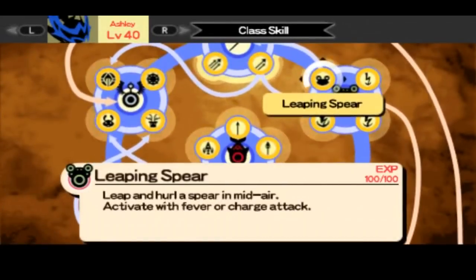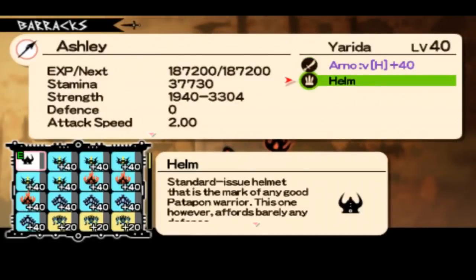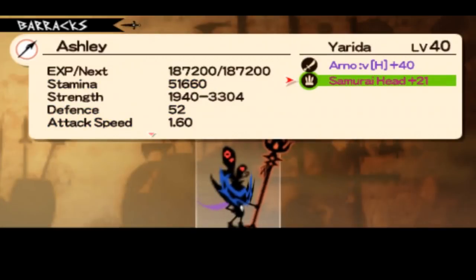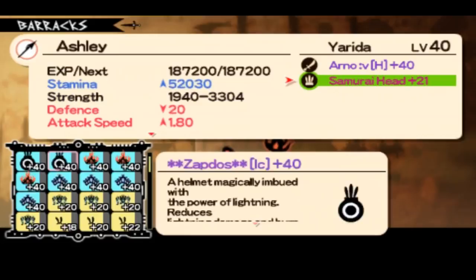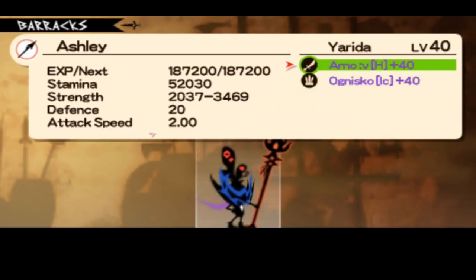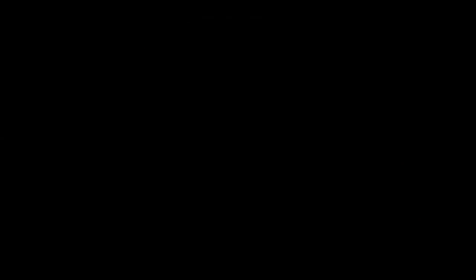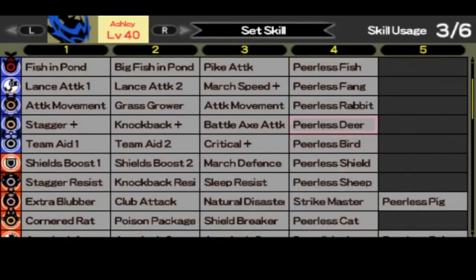Always take Raiden's if you have developed the Pekron class skill, because Pekron class skill makes your Yarida so powerful that you can one-shot almost everyone if you have nice damage. I usually go with Samurai hat, but in this set I recommend going with some flame helmet just to get more HP and more flame rate. Pick stab master, spear attack for Perilous Bovine and Perilous Deer. Perilous Deer grants you immunity to status effects in hero mode, but with slightly increased damage taken during that period — it's really helpful if you're facing against Cana Assault.